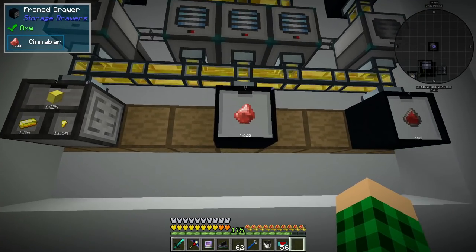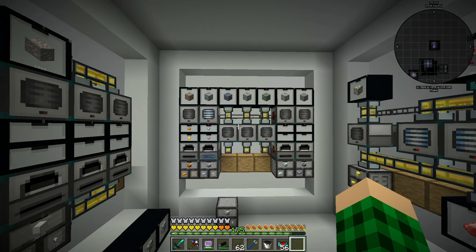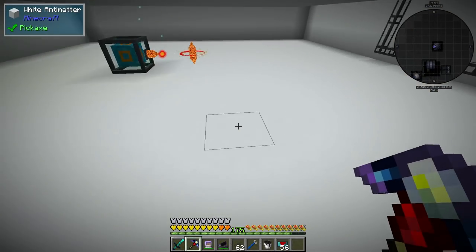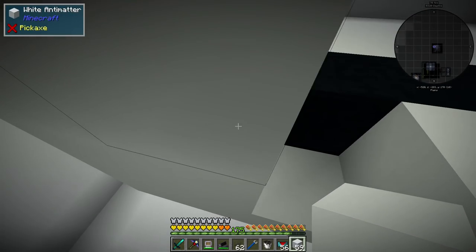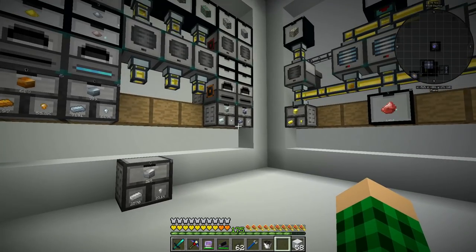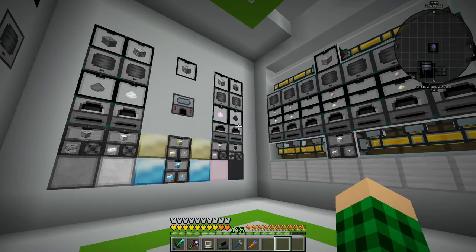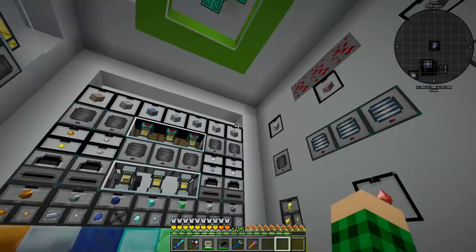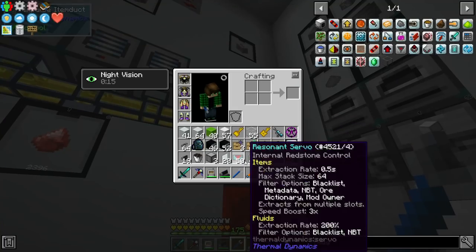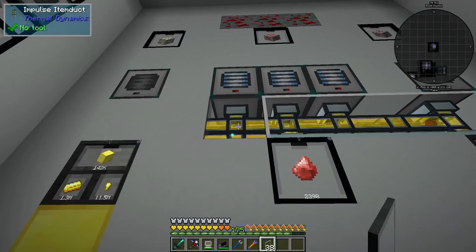We need a servo here so we can start processing redstone again to get more cinnabar. The machines aren't going to be controlled by detectors, but the quarry will be. We can put a line of detectors onto a wireless transmitter and turn the quarry on and off depending on how many items we have in the system — for example set it to a million iron and run the quarry until then. I have the room pretty much finished and decorated. The only thing missing is labels on the ores up top like I have for redstone. I want to uncover all the covers and replace them with thickened glass covers so everything is visible — I saw that in Gaming on Caffeine's video and it looks really cool.